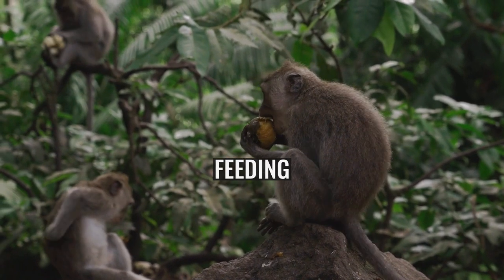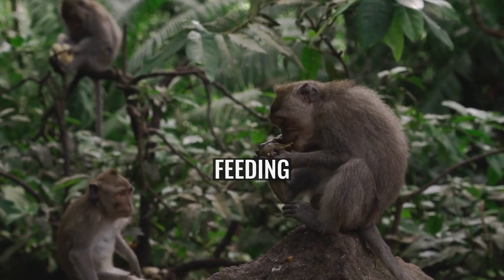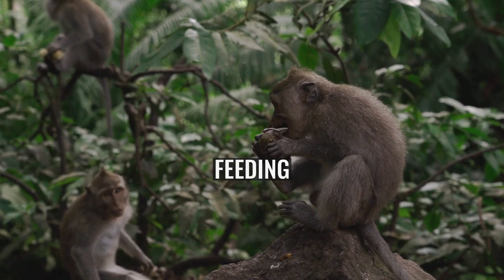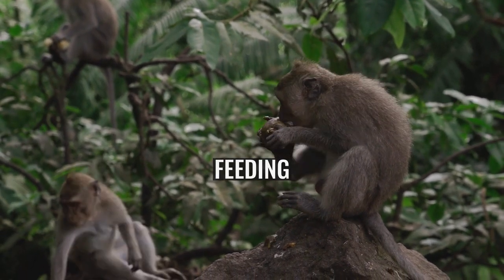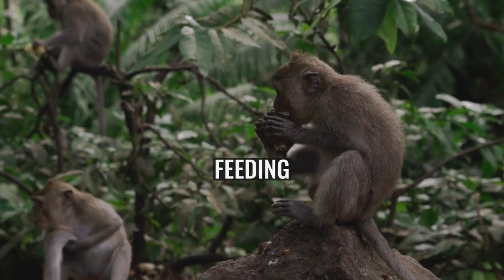Archaster typicus is a detritivore and eats detritus and anything else edible it comes across. To feed, it everts its stomach through its mouth, which is situated centrally on its underside. The food is engulfed and brought inside the starfish when its stomach is returned to its normal position.